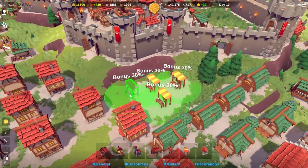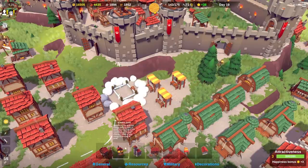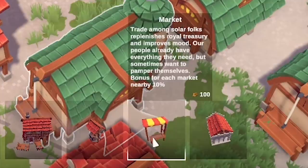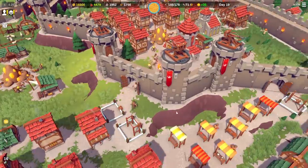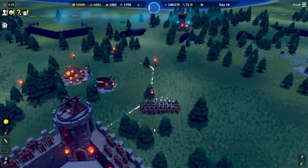Someone in the comments last time told me you don't just want to tax people for sunstone and happiness - you should also invest more in markets. I can put more markets down and if they're within the green range circle, each one adds a bonus. They improve mood and trade resources for sunstone - I think we can get up to 100 bonus.